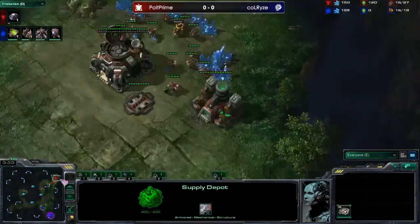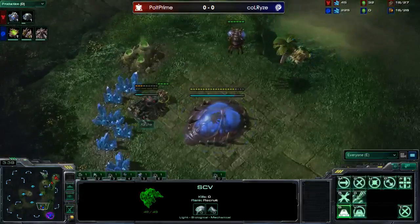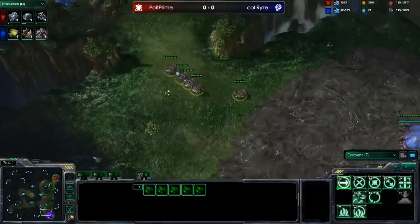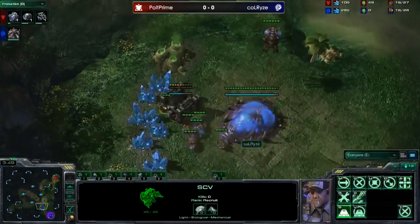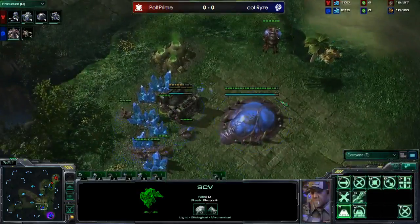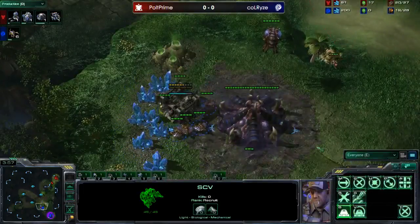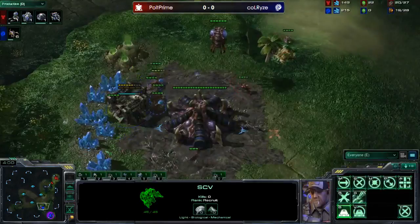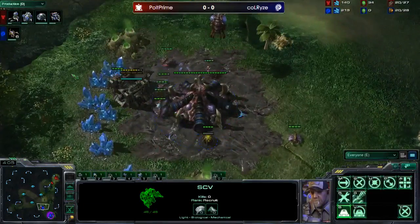A bunker is going down - so obnoxious. It's going to force Rise to pull drones. You see him pulling five drones over here. He's going to have to focus down the bunker and get the SCV. Even if Polt just cancels it, the lost mining time is more than enough value. A marine is coming up - this might actually finish. He's going to have to intercept this marine; he cannot let it get into that bunker.